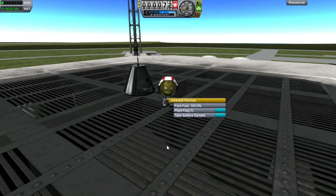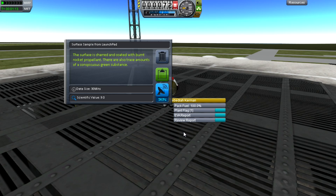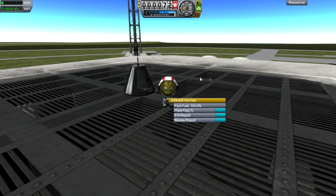So more often than not, it's a good idea to keep the data and bring back as much as you can. Sometimes it will be impossible, so transmitting will be the only option. Another thing you can do on EVA if you're on the surface of a planet is take a Surface Sample, which brings up another window with more information: 'The surface is charred and coated with burnt rocket propellant. There are also trace amounts of a conspicuous green substance.' That's worth 9 science, but only 4.5 if transmitted. I'm going to keep the data.